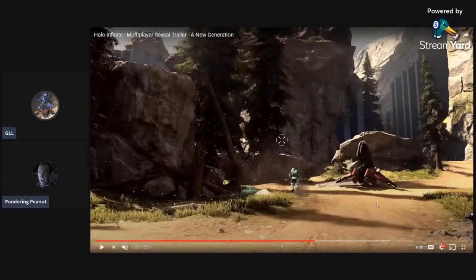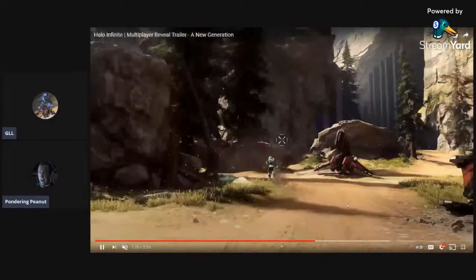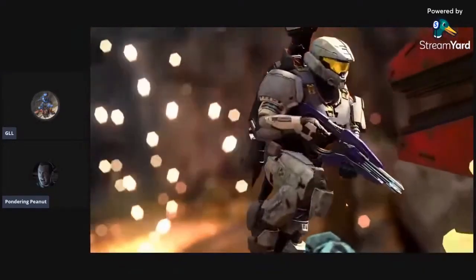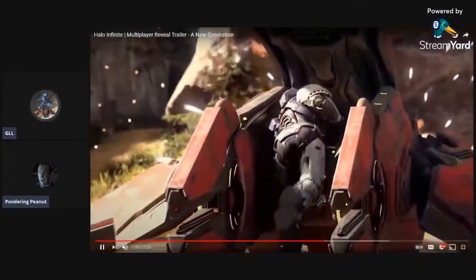There are those hexagons again. The lighting looks like forge lighting — it looks piss poor. These rocks look like the Halo 5 forge rocks you just plop on the map. Yeah, the lighting and the shadows — it looks exactly like forge. That's what I'm saying, it looks like forge.